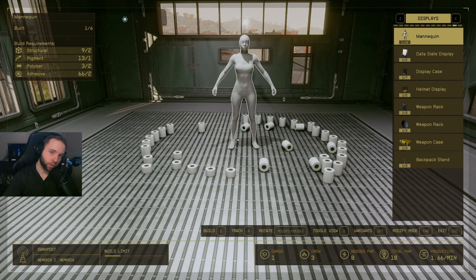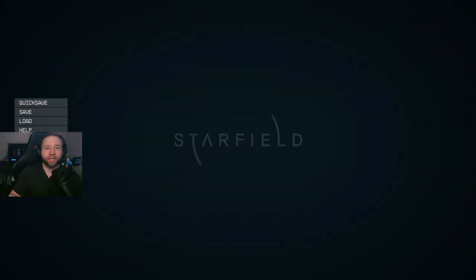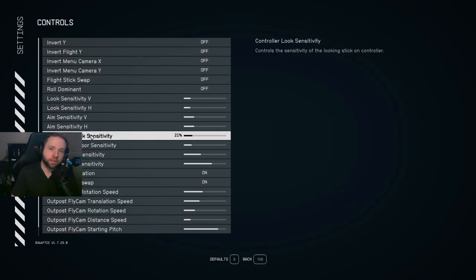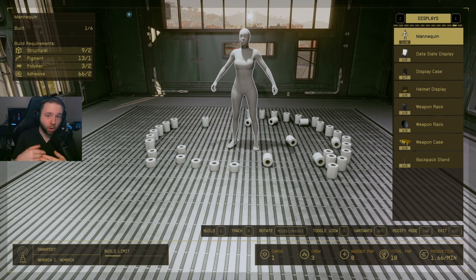Tip number four: if you're trying to rotate a building or any item in the build menu and it is a pain and your OCD is going mad crazy, never fear. Go into your control settings and look for outpost item rotation speed and set it to one, because it should be five at the moment. Just set it to one and look at the difference — your OCD is saved.